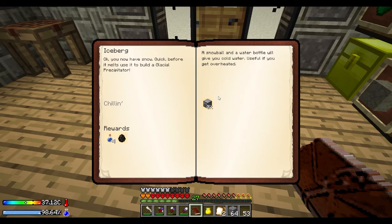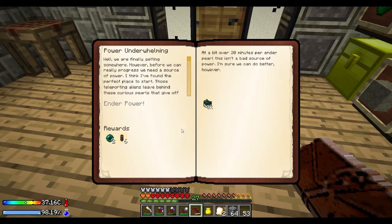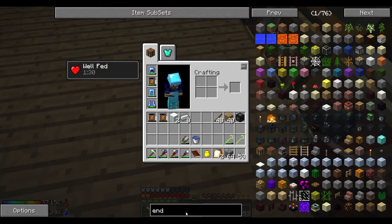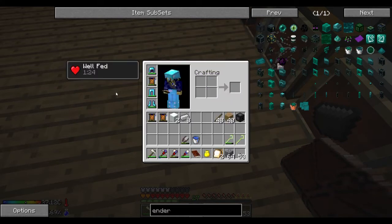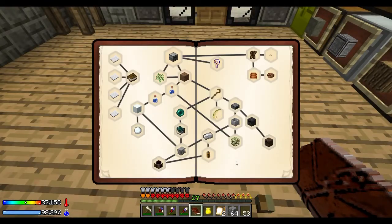And that wants us to make a flacial precipitator. I think we can't make that yet. The ender pearls — we've got two, and the ender generator takes five, so we don't have that. We're going to have to make a mob farm real soon.